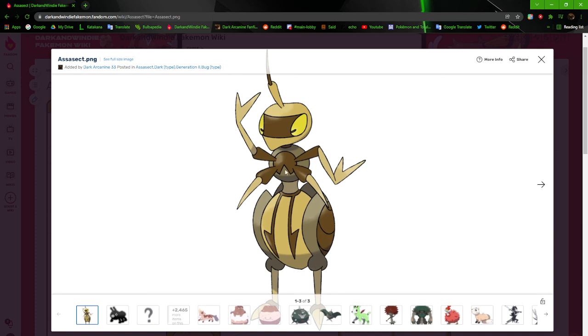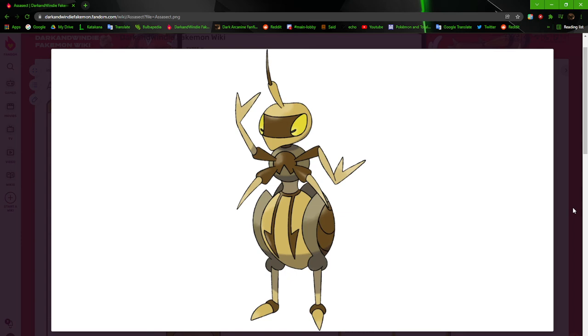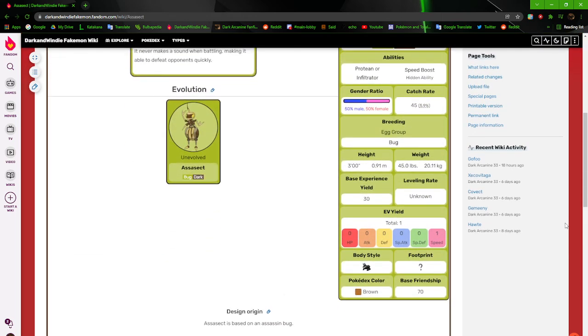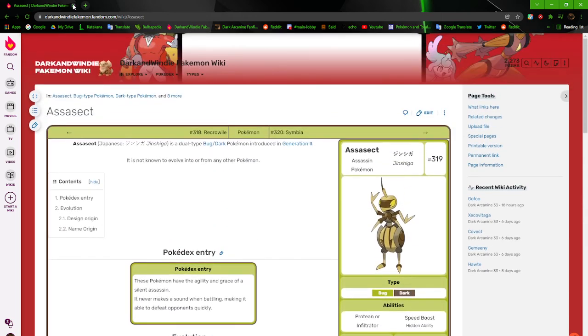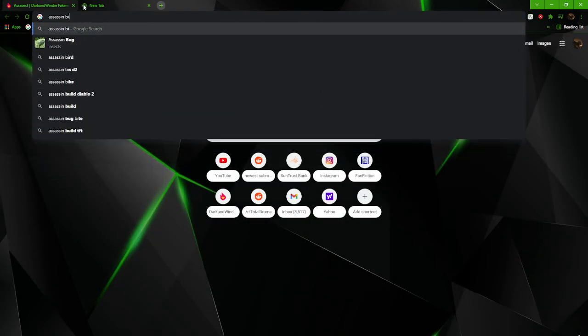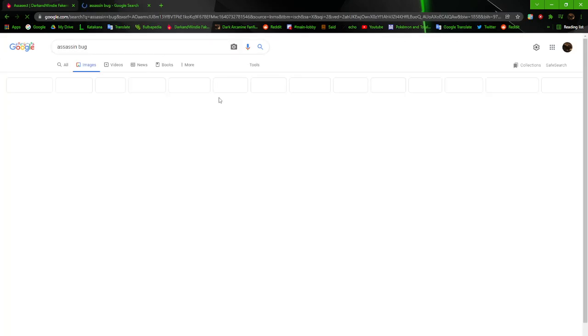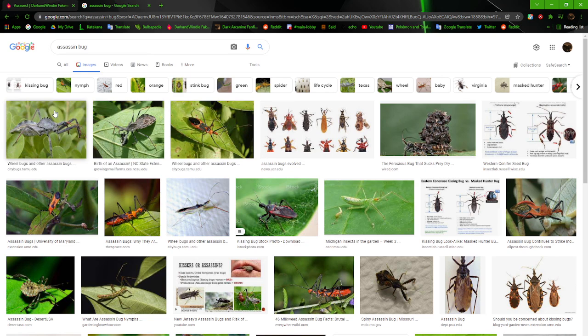Well, it's far from generic because it's got the way the arms are coming out of the front of the body, the way the legs are, and the markings on its body. It's just that the pose doesn't really help, and it doesn't really look much like what it's based off of, to me at least. Assassin bug.